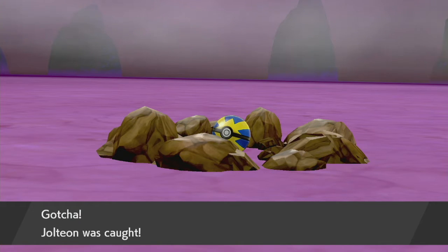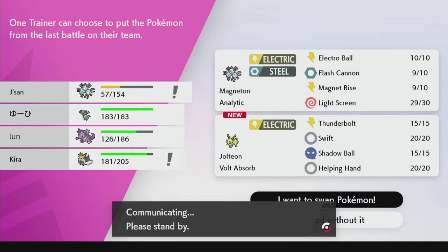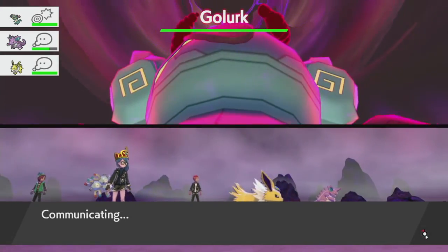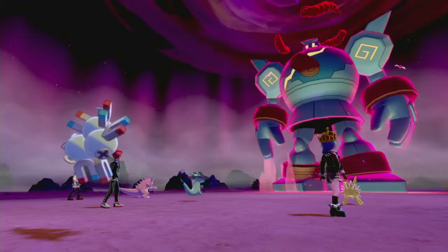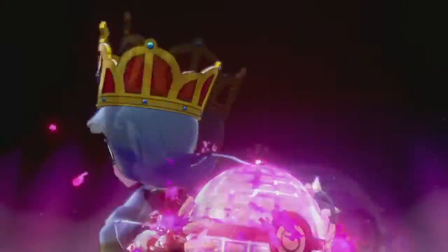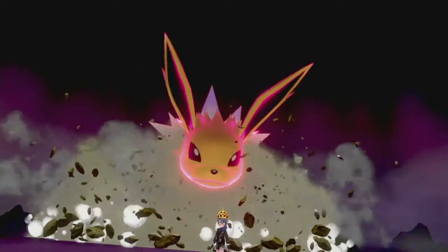I will probably snatch up this Jolteon if no one else will — it's got Shadow Ball so that works, and Helping Hand too, that's cool. I will snatch that up real quick. No, they took it. I don't know if Magnet is slower than Golurk. Wait, why are you Dynamaxing? You're an electric type, what are you doing? You're sabotaging the whole team. Playing with randos is an experience. They ruined it for all of us.